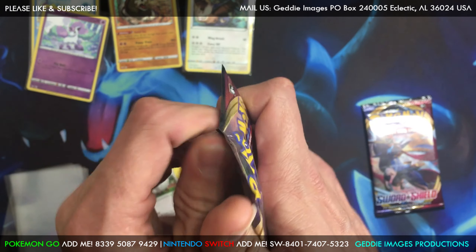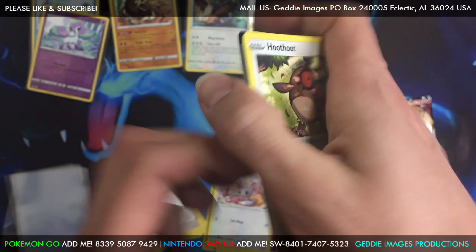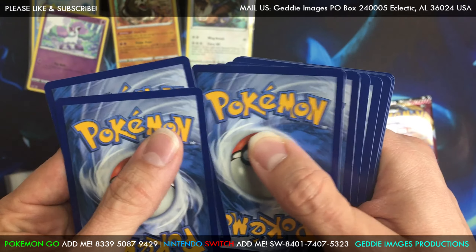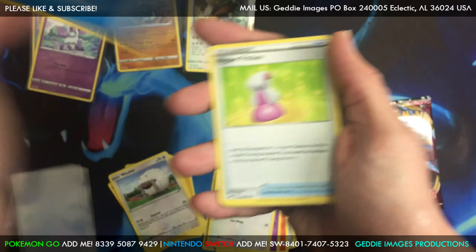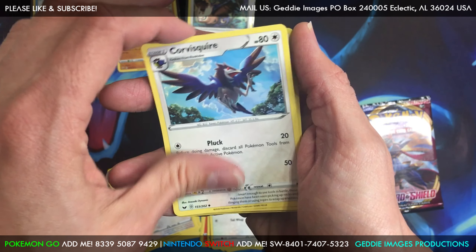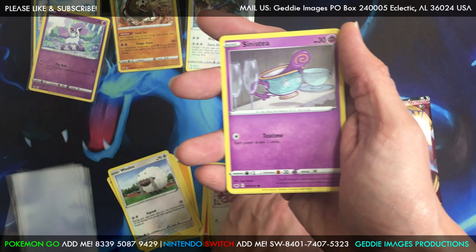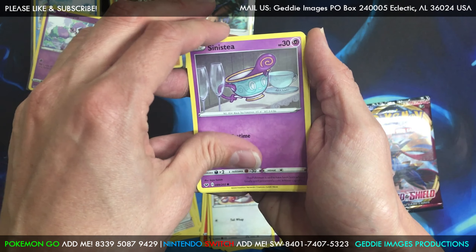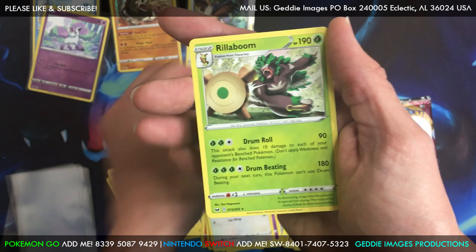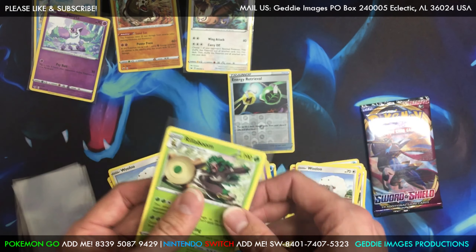Okay, next pack — third pack. Another code card. Let's go with water this time. Two out of three so far I got right. We've got a Hyper Potion, a Sinistea — I love how that looks; it looks like Chip from Beauty and the Beast, like they copied it directly — a Corviknight, Hoot-Hoot, Scorbunny — my favorite starter — Charmander — my other favorite starter. We've got a Rillaboom. That's Grookey's maxed-out evolution — I didn't even know what he evolved into.